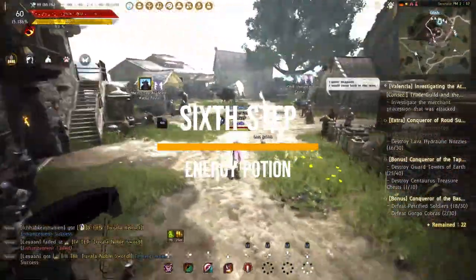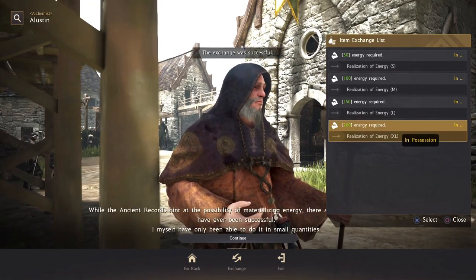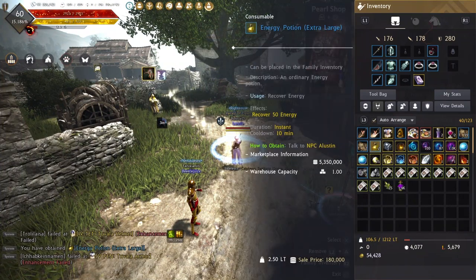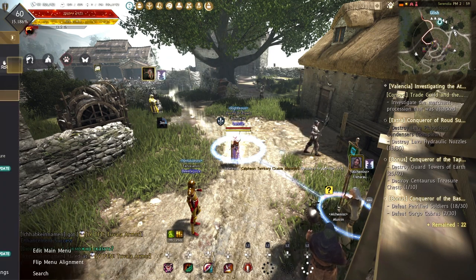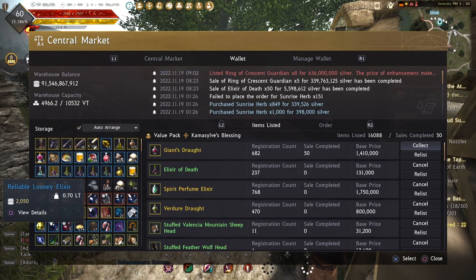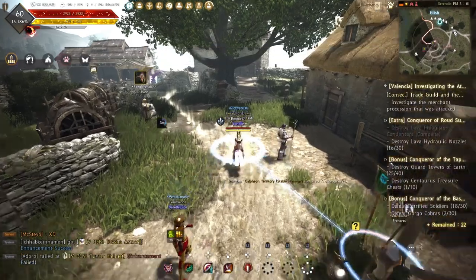Another consistent easy income source is selling energy potions to the Central Market. This might cost you some real money to purchase additional character slots. For example, I have 21 characters in total — even if I only play one main character, the other 20 alt characters will still slowly gain energy points regardless of online or offline status. Each week I can get 2 extra large energy potions from each of these 20 alt characters. After applying the income tax, I can roughly have 200 million a week from selling all energy potions, giving a yearly income of another 10 billion — which is pretty passive.